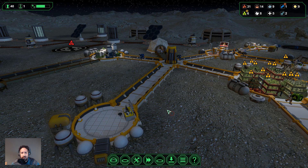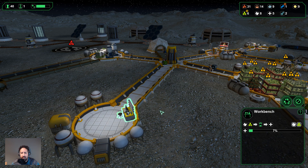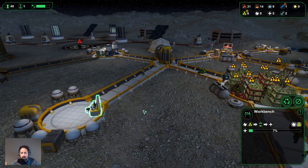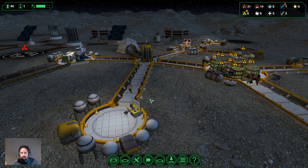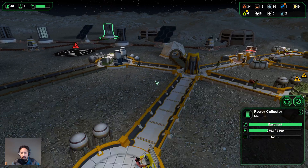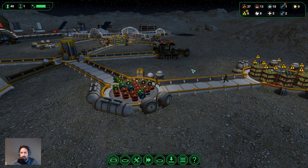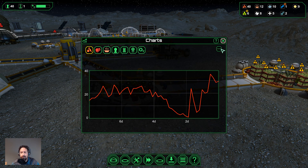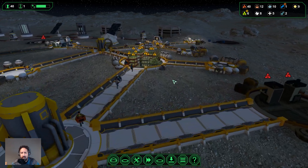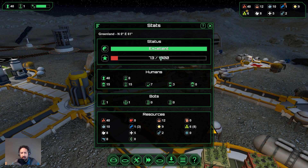Let's turn this on — that will allow us to build this medical supply. Here comes our medic Carla — she'll get to work and we'll get this all sorted pretty fast. Food is at 37 — excellent, it's going up and up. We want to keep that going. The more we get, the higher our prestige.